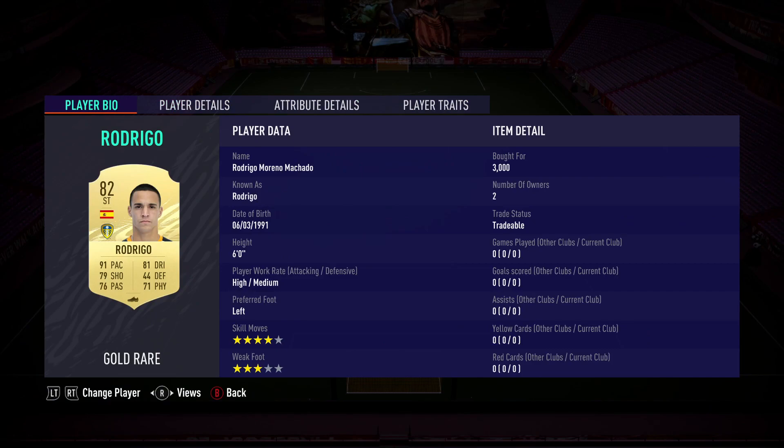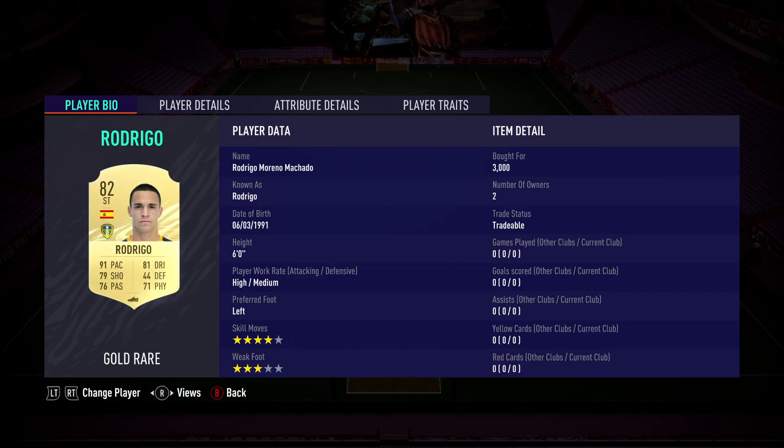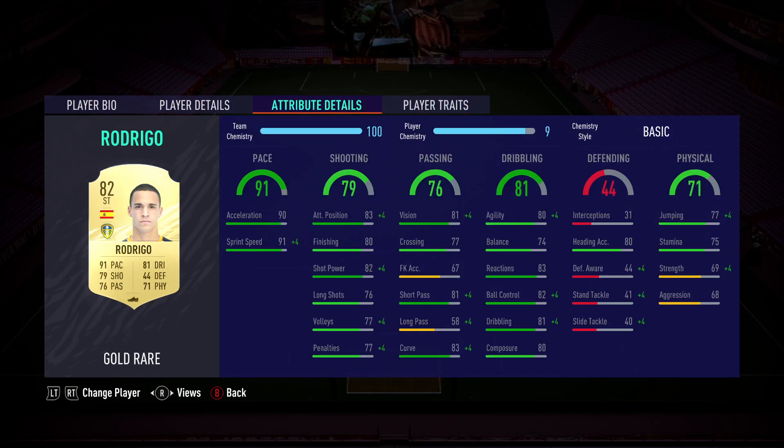Lastly, we have Rodrigo. Rodrigo is the only card I went above the 1,500 coin limit for — he's 3,000 coins. He is most definitely the striker if you're running a budget squad that you want on your team. 91 pace — he'll dice up any defense. 79 shooting, four-star skills, three-star weak foot, with his preferred foot being his left, so keep that in mind. He has finesse shot as a trait. He's just so good — he's filthy.